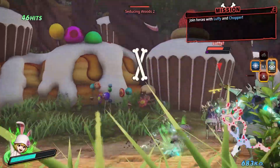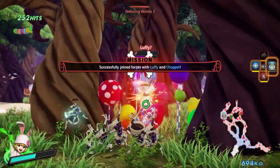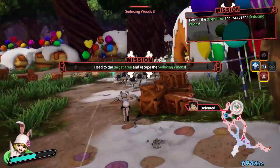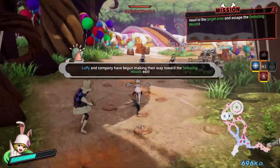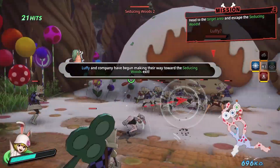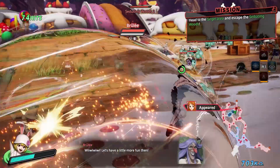A large improvement to the series is found in the environments. Structures can be destroyed and there are multiple paths that can alter throughout the mission. Given that the maps are so large in this entry, I think an autosave or checkpoint feature would have been a nice option for this game. Going through a 30 minute mission, only to fail because your ally got killed, is pretty disheartening as you get sent back to the beginning of the stage.